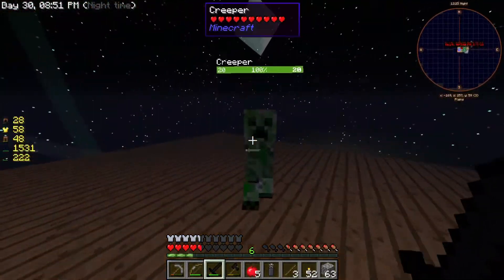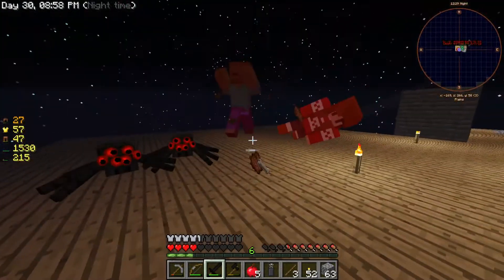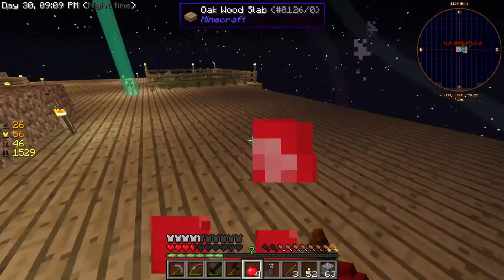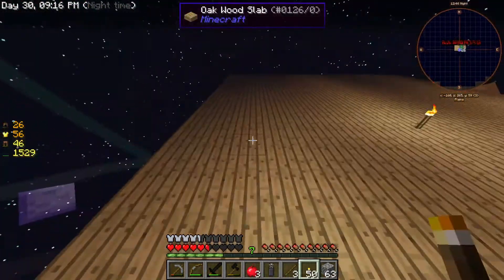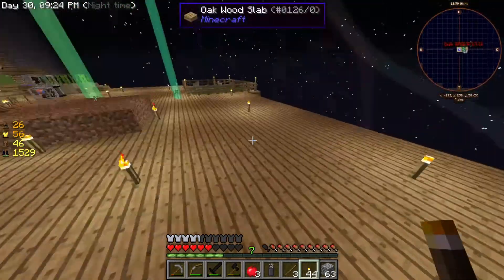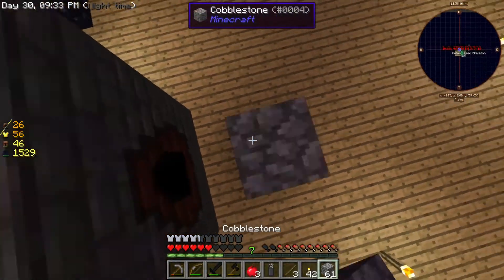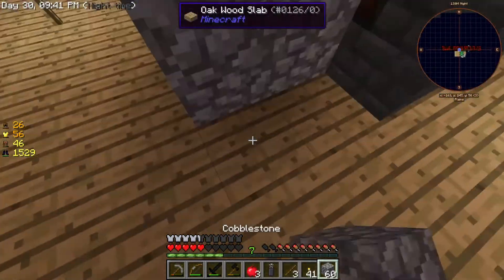I just want to kill this guy before he blows up anything. When I light this up, nothing should spawn in here. Everything seems to be going fine in the chicken nest thing. Also, if you guys want to know where mobs can spawn in, just click F7 — you can tell they can spawn because it shows a yellow or red little X. That's how you can tell.